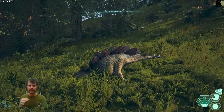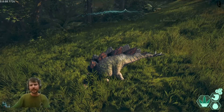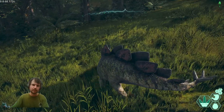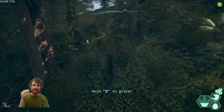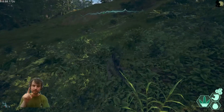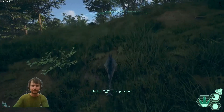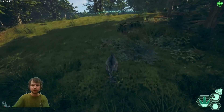You want to stay hidden and concealed up to around 80% growth. Once you are around 80% grown you can head to center. Always be careful though — at 80% your tail whip deals roughly 1200 points of damage per swing, so you are not completely helpless.